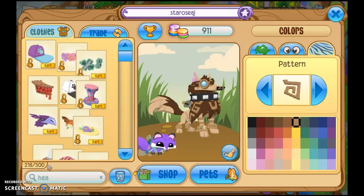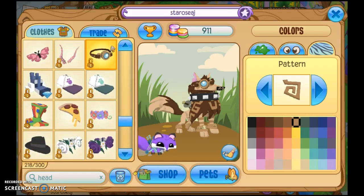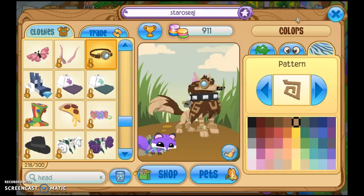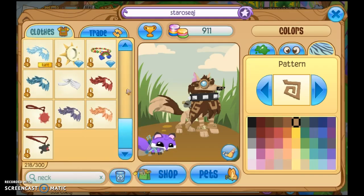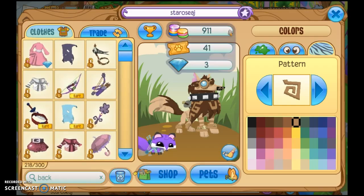For the head you'll need the Julian 2 monocle — let me just find it. It's right here because once I was imitating Julian 2. I think you can get it in the Jammart clothing shop but I'm not entirely sure. You'll need the steampunk monocle right here. For the neck, if you can find anything better feel free, but I'm using this studded collar right here. I know there's a brown diamond shop collar so you could use that if it works better for you.